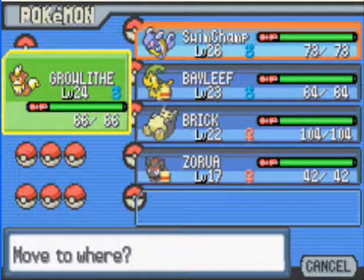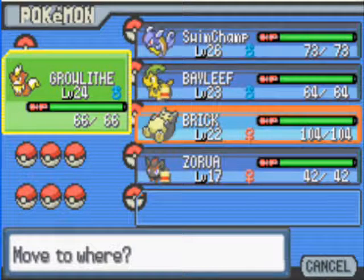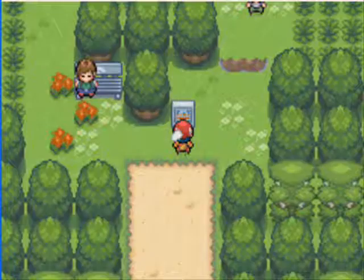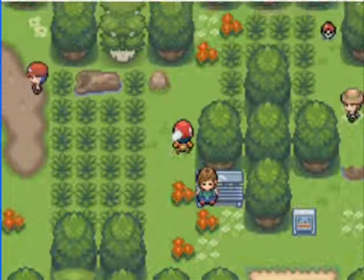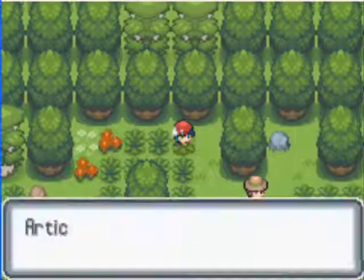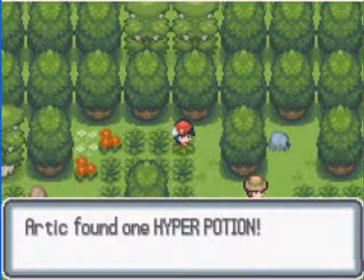Let's put Bayleaf in front — sounds like a pretty good idea. And in the last video we talked to that guy, so let's go get this item, which is a Hyper Potion.